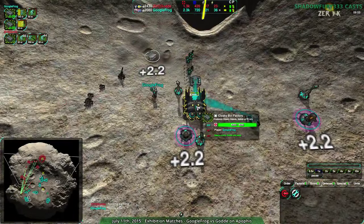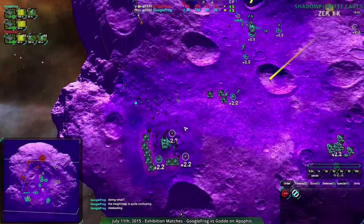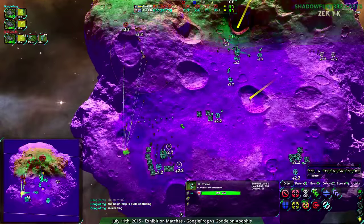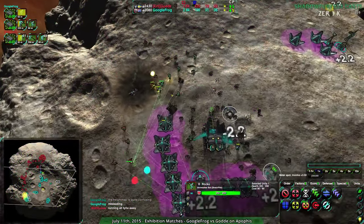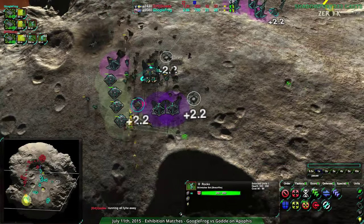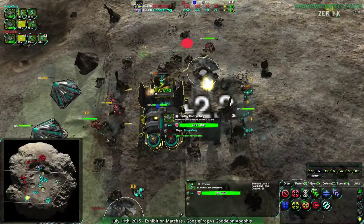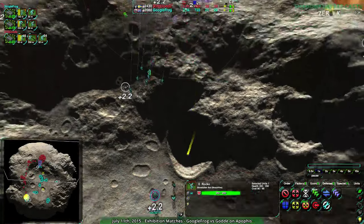Googlefrog with a proxy Cloakie factory — unusual, but they probably figured the original Cloakie factory was going to go down. Looking at the height map: there's a big dip in the center but everything is bot-passable. The red areas are slower for units — the pathfinding tries to optimize away from red areas and stay in green areas where units move quicker.